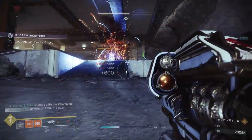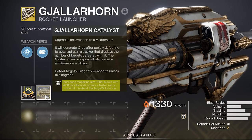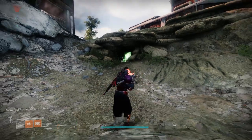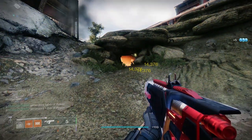On its own, the thing's a monster for burst damage. When you grab the catalyst, you get two rockets in the tube, and when your Wolfpack rounds get a kill, they're going to spawn another Wolfpack round. This is an insane amount of damage, and to take that even further, we're slotting the mods Elemental Armaments and Font of Might.